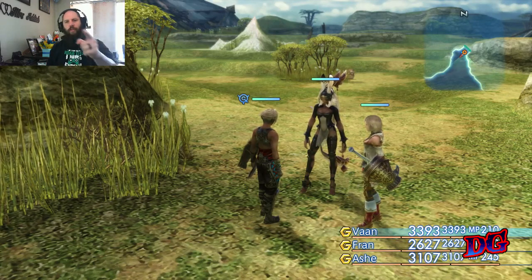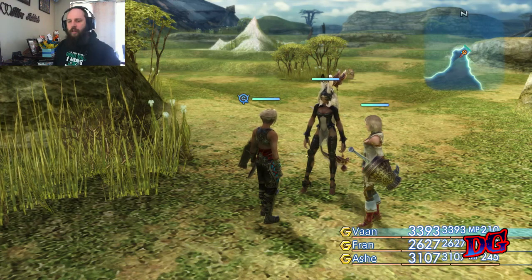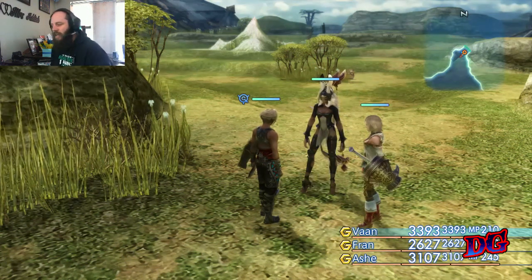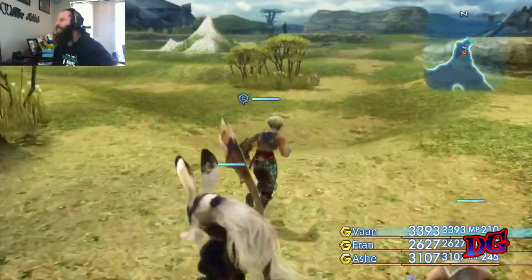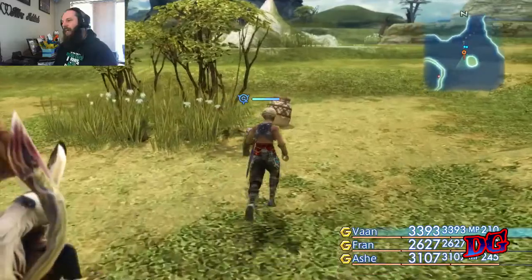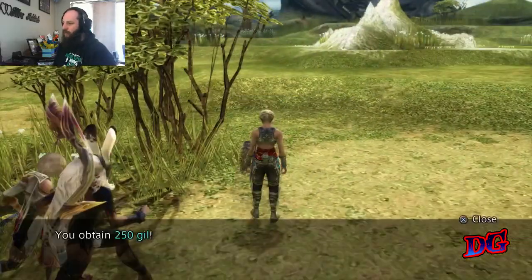Onward to Jahara, through the Ogir-Yensa Plains. Big Drifless here bringing another episode of Final Fantasy XII: The Zodiac Age. So we made it through the Giza Plains wet. Unfortunately we didn't get our mark that we engaged, but we'll come back to that later.